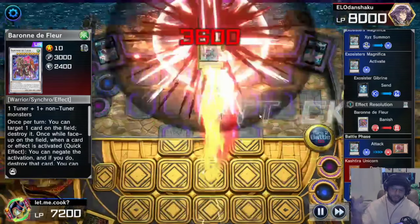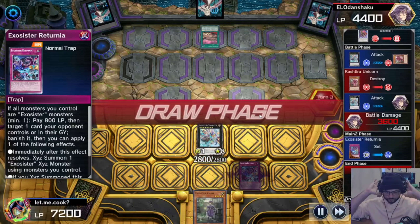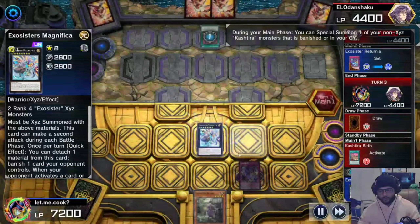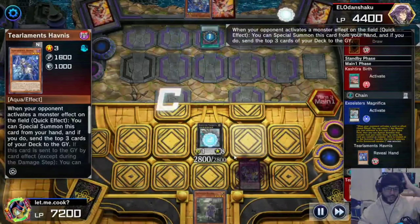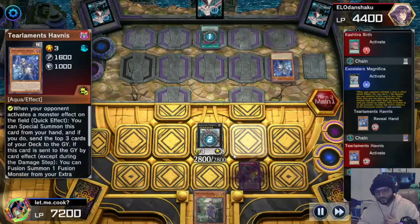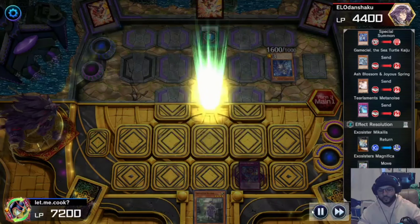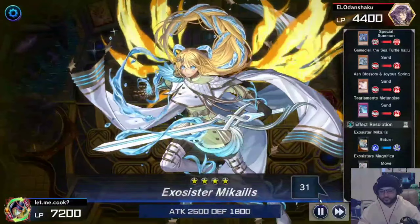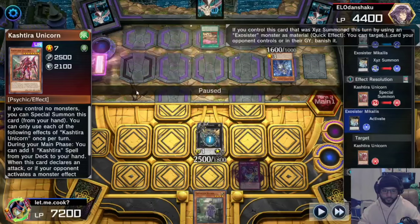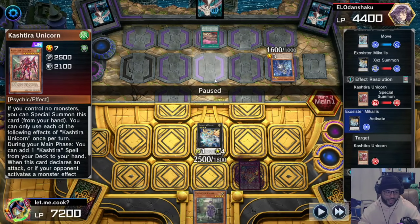We activate Michaelis effect, get rid of material, banish Barone de la Fleur, slap the opponent for 3600, set down Riturnia, end turn. They search a card, activate Birth — I activate Magnifica. They activate Tier Limit at Maximum which of course we knew they had, special summon it, send some cards to the graveyard — I XYZ summon into Michaelis. Then they bring the Unicorn back — I activate Michaelis to banish it because if they search Theosis I'm not having a good day.